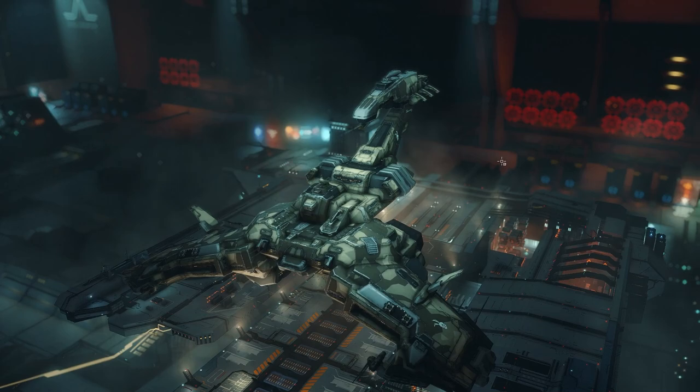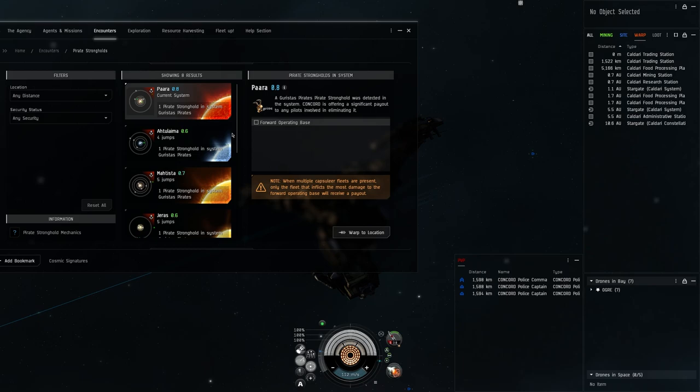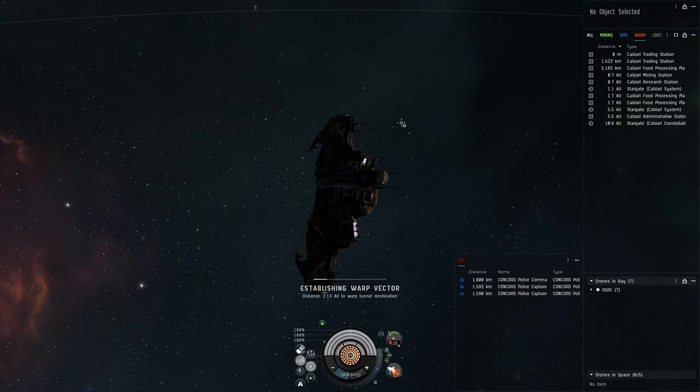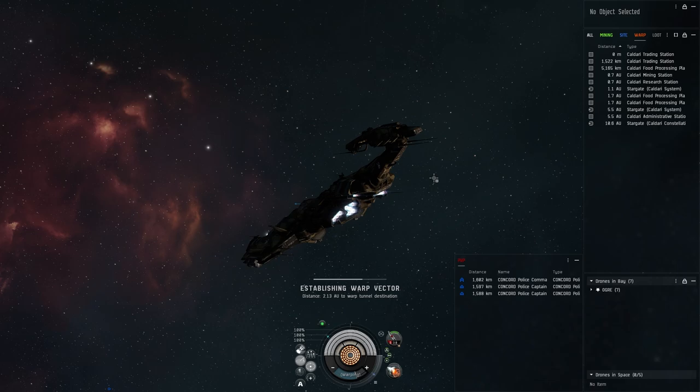With all that said, let's warp out and show what this looks like. We'll open up the Agency, go to Encounters, then Pirate Strongholds, current system, and warp to location. The very first part of the run is a little tedious — when we get there we're going to warp zero onto the structure and align to a structure in system.